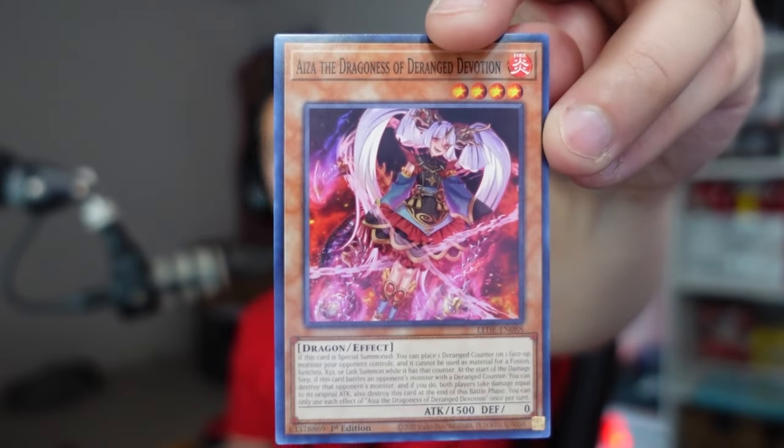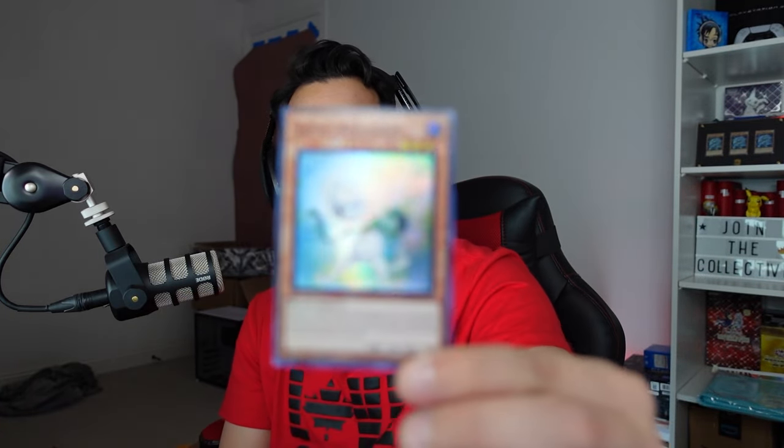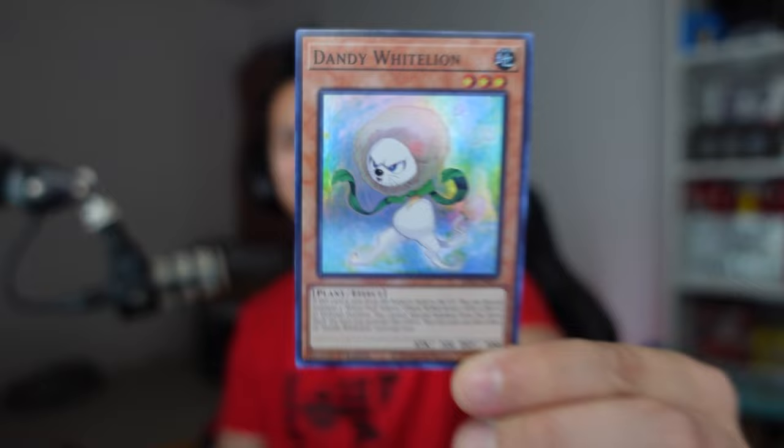We have the Deranged Devotion making a return — I'm telling you it's that devotion. The Extinguishing of the Ashen, the Ashen I think, the Tenpai, and we do get another super rare here: the Dandy White White something — looks like a Pokémon. Speaking of Pokémon, I do have a couple of packs I want to open for Pokémon one of these days. This one is 45 cents only.